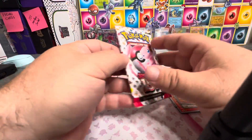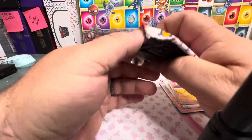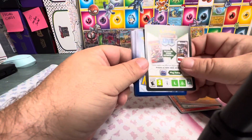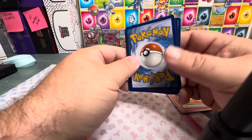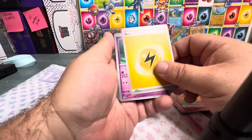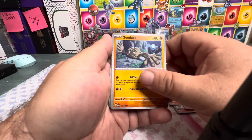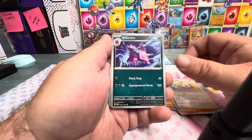Pack number two. We're still hunting for a few of the SAR cards — we still need a few of those like Zapdos and Erica's Invitation. I think Venusaur, and there's one more I can't remember right now.